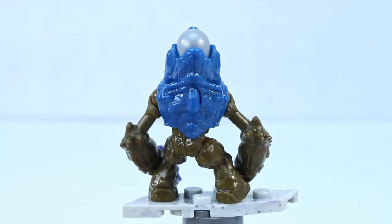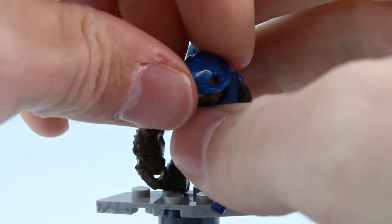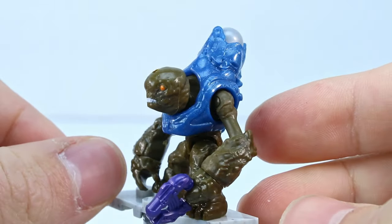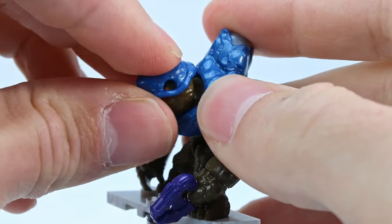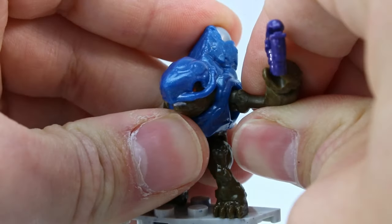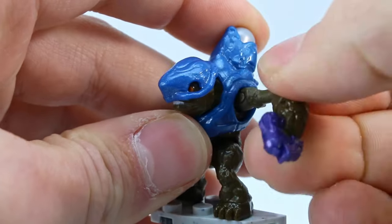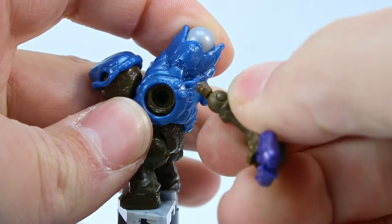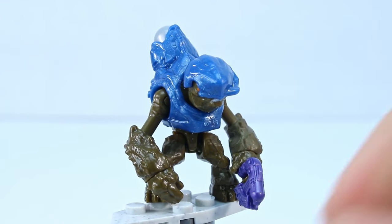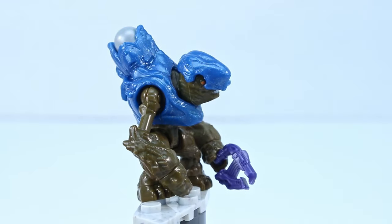It wouldn't be a grunt set without the grunt. We have a very metallic blue Halo 4 and 5 grunt — the same type that has the face with little beady eyes and teeth. Looks good. I'm slowly amassing more and more of these Halo 4 and 5 grunts. It comes armed with a plasma pistol as usual. This arm seems to want to pop out a lot — as I turn it, it kind of loosens up and wants to come out. I'm pretty sure I can fix it, but it's weird. Other than that, it's nice to get another one of these little guys. I like these guys — I know not everybody likes these grunt designs, but I think they're really funny.